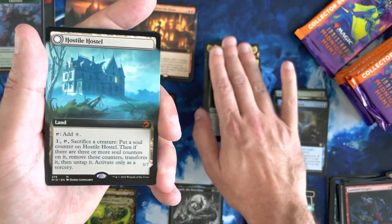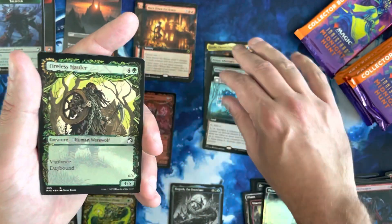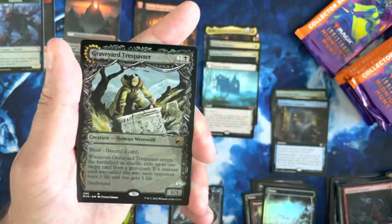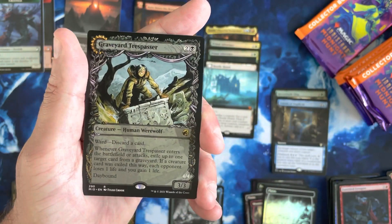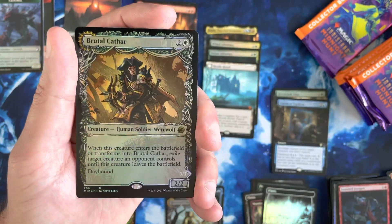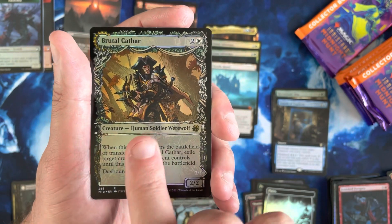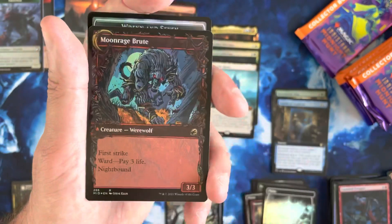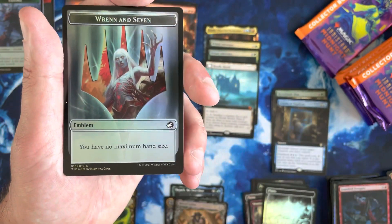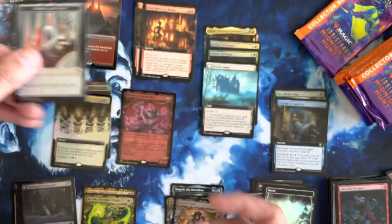So let's pull those down here. Hostile Hostilem. Tireless Hauler. Burly Breaker. Graveyard Trespasser — another one of those, this one's in the Showcase. We've got a Shady Traveler Foil and a Brutal Cathar Foil — Foil Showcase — and he flips into the Moon Rage Scourge. That's a nice little hit right there. Kind of like that. And then we've got a Wren and Seven Token, which is also pretty nice.